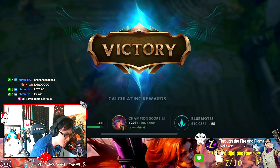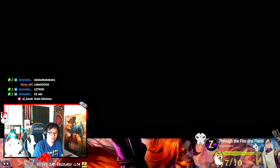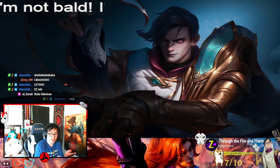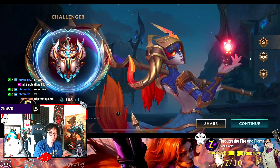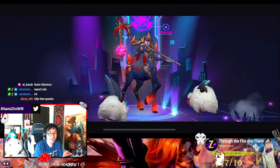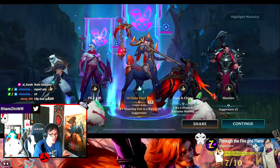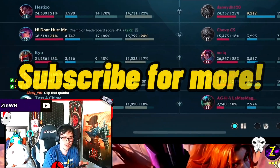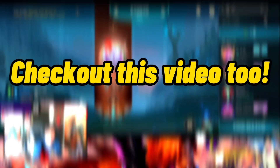You see how they flamed me a lot, right? And look at that. Report ADC. 10/8 — that should be MVP. Insane. Quadra kill, triple kill guys. 36,000 damage. Good. All right, let me wrap up.